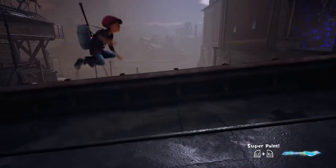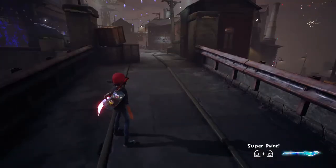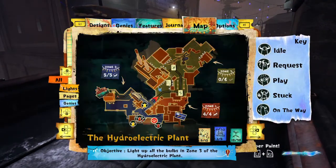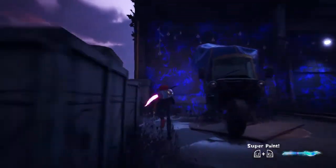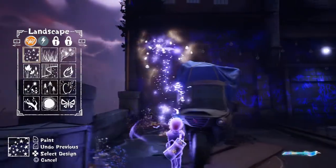Hello and welcome back to me playing Concrete Genie. We're advancing to the third zone of the hydroelectric plant. There is a blue genie on the ground, which means maybe we'll get a new style of genie to mess around with as soon as we clear out all of this darkness. Hope you're doing well — thanks for coming back to another episode.